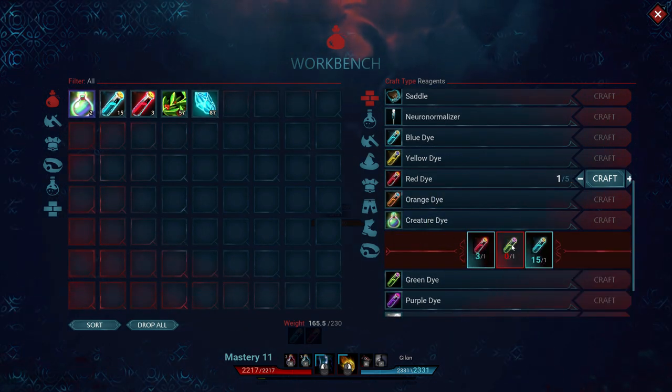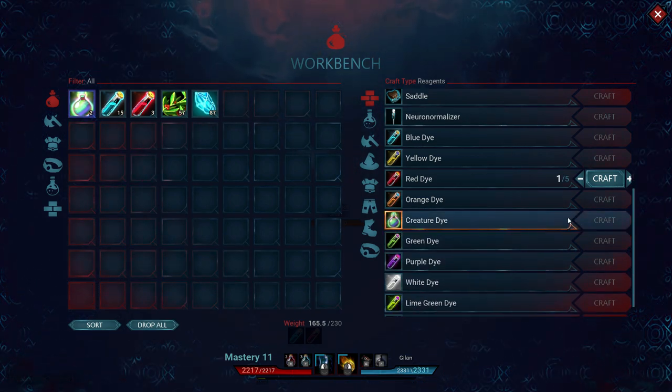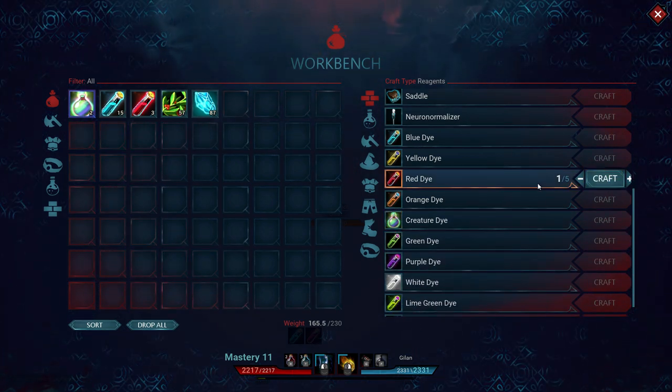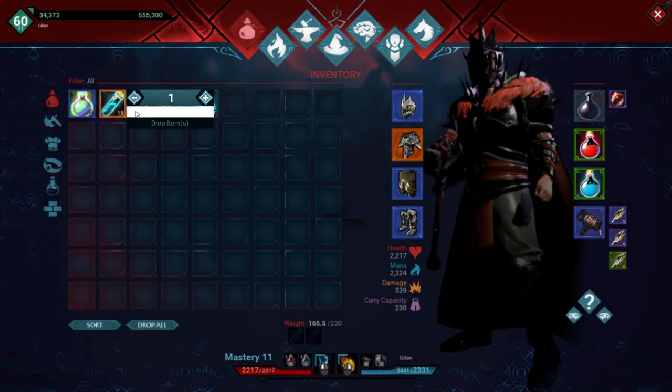The creature dye consumes a red, blue, and green dye to make, and has a much longer cooldown. I would recommend making several of them so you don't have to wait again. It's very easy — to apply, select the dye you want to use and click use item.